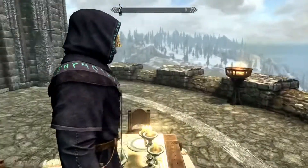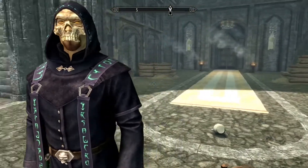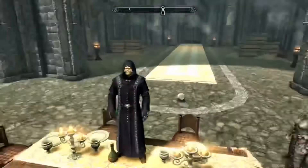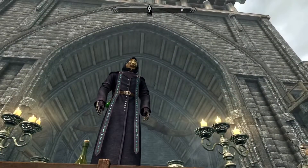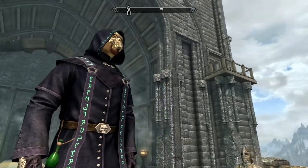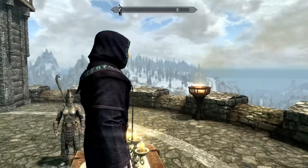Let's talk about the new apparel items that come with the creation. You can get the Masked Necromancer Hood, the regular Necromancer Hood and Robes, and the Runic Necromancer Robes. These robes can be found off of higher level conjurers, and they have a guaranteed spawn in a cave just northeast of Dawnstar. Here I am showcasing the Masked Hood and the Runic Robes.